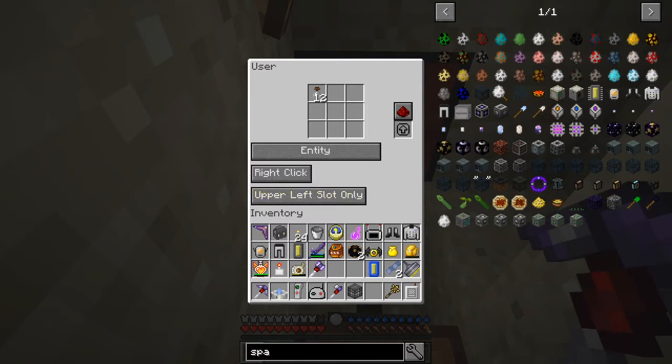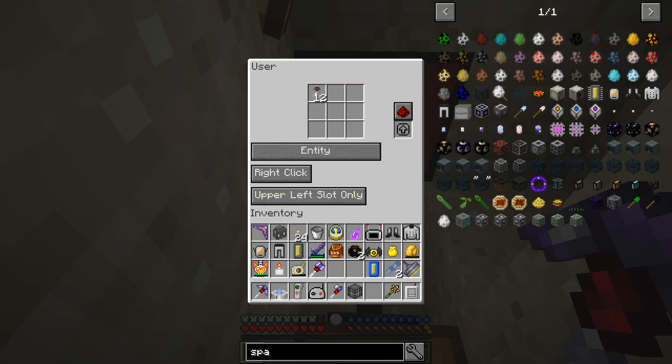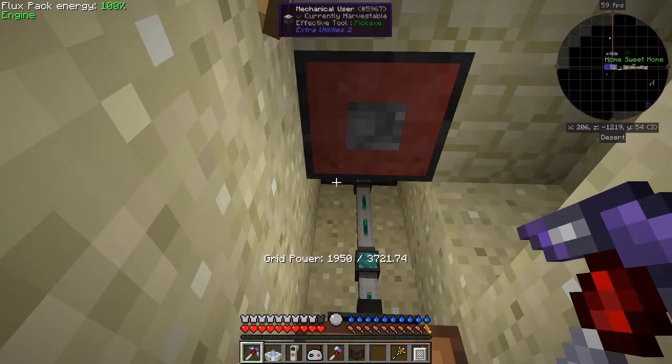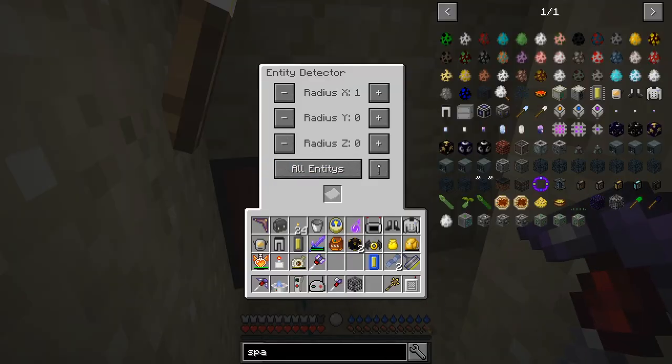This is a mechanical user, and it's set to entity. I've got 12 soul vials in here and it's going to right-click on the top slot only when it gets a redstone pulse. This thing here is an entity detector, so all I'm doing is detecting the one block in front of it, radius probably one behind it as well, and all entities.